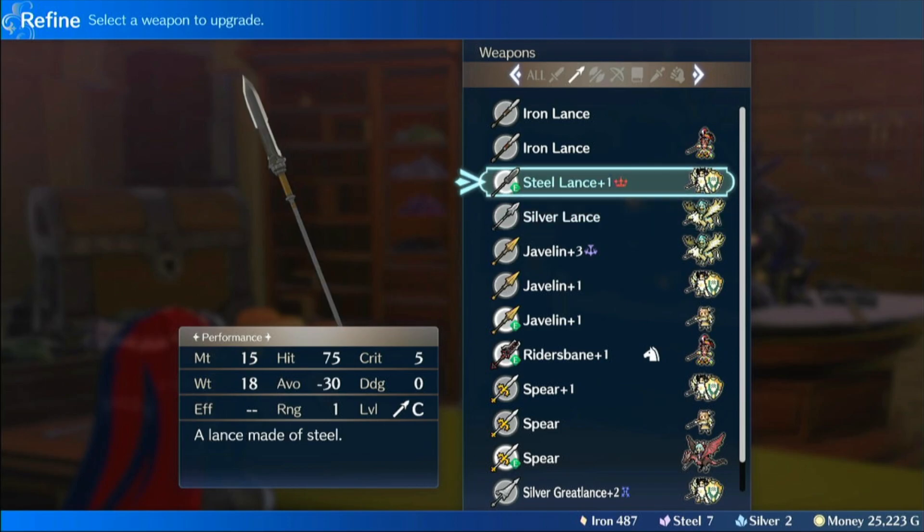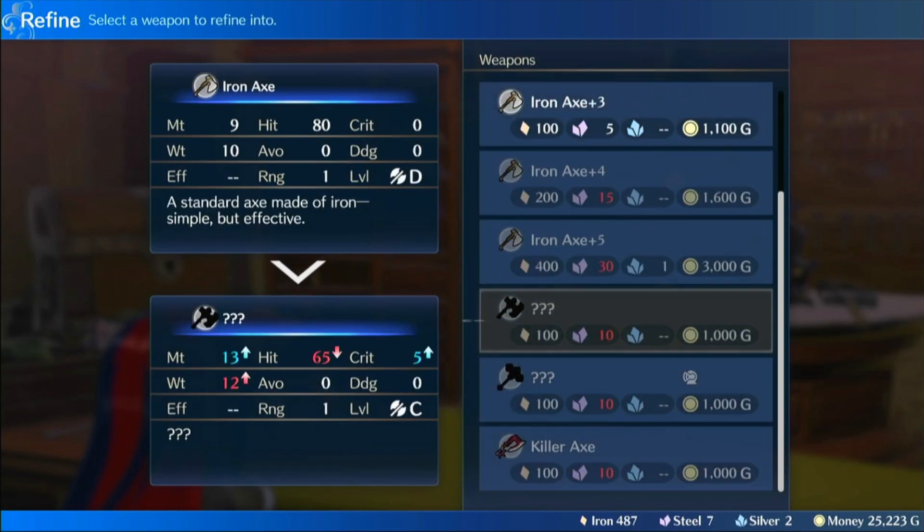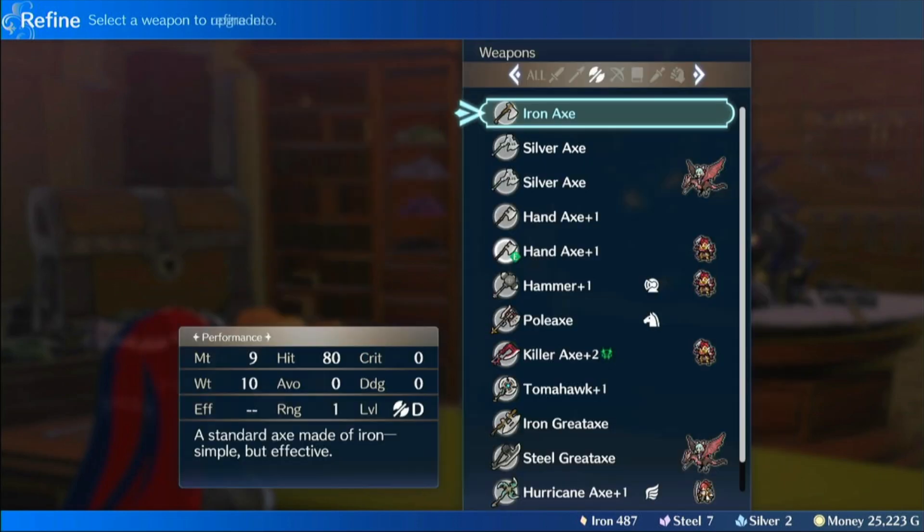You have steel — and I know this is forged, so let me just look at this, because that would be a steel weapon — which has higher weight, lower hit, and a little bit extra crit, as well as extra might. At C rank.